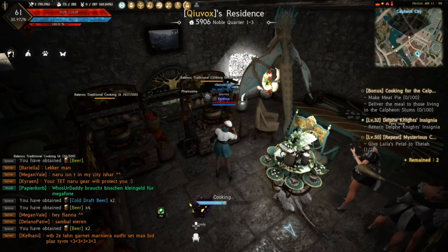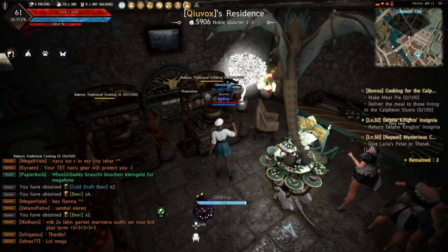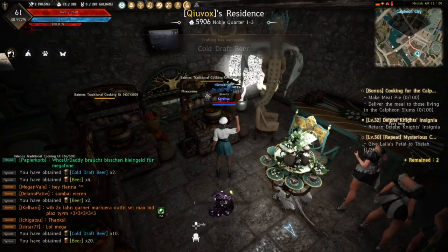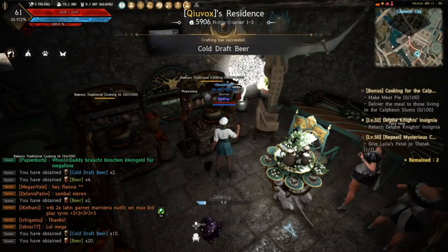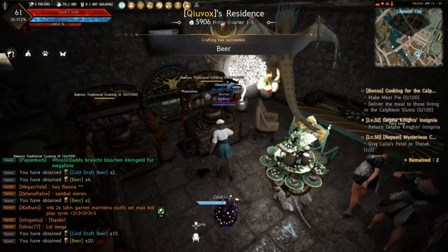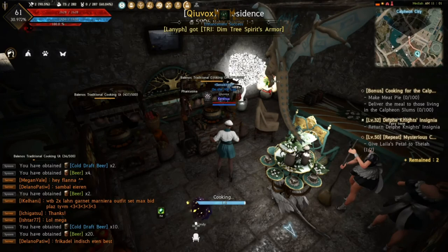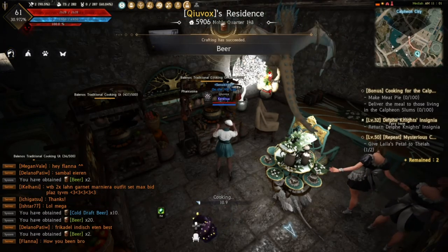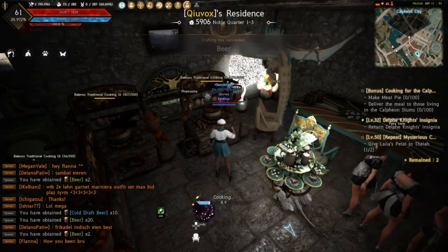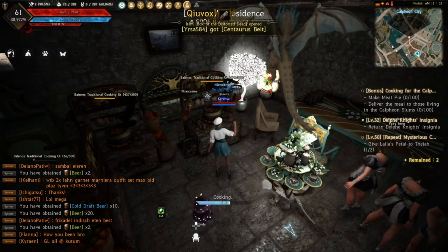The main point is also increasing your contribution points so you can invest more in nodes and get more materials from workers. Right now it just proced — 10 cold draft beer and 20 beer. Sometimes it procs 40, 50, or 60 — it depends on your mastery level. The higher your mastery, the more food you proc per cook.